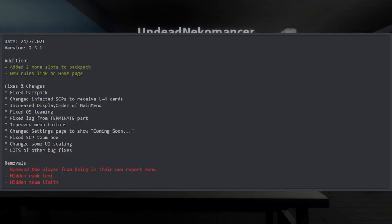Now version 2.5.1: they added two more slots to the backpack and a new rules link on the home page. For fixes and changes: fixed backpack, changed infected SCPs to receive L4 cards, increased display order of main menu, fixed O5 teaming, fixed lag from terminate part, improved menu buttons, changed settings page to show 'coming soon', fixed SCP team box, changed some UI scaling, lots of other bug fixes. For removals: removed the player from being in their own report menu, hidden ring text, and hidden team limits.